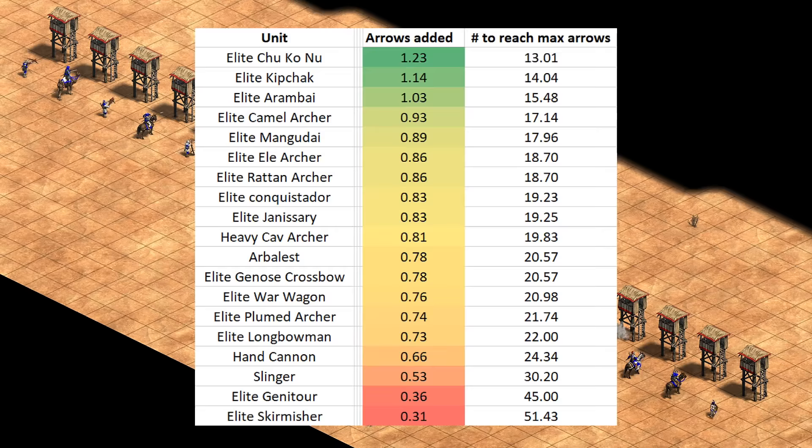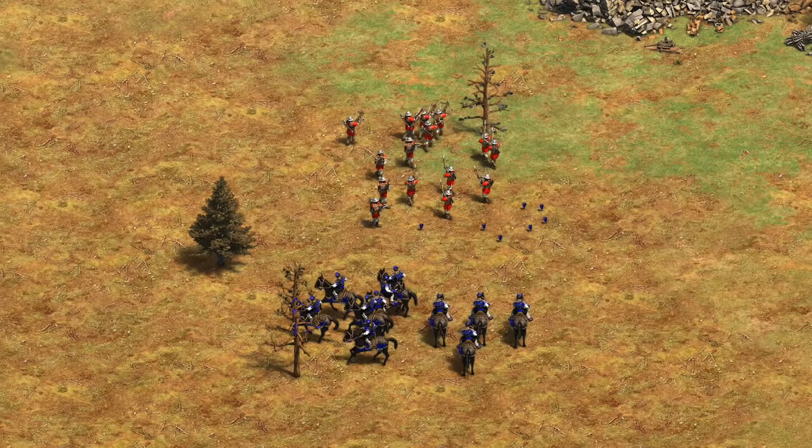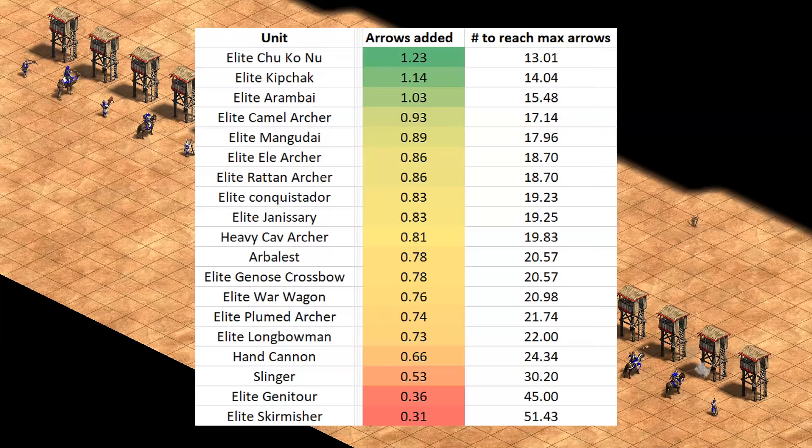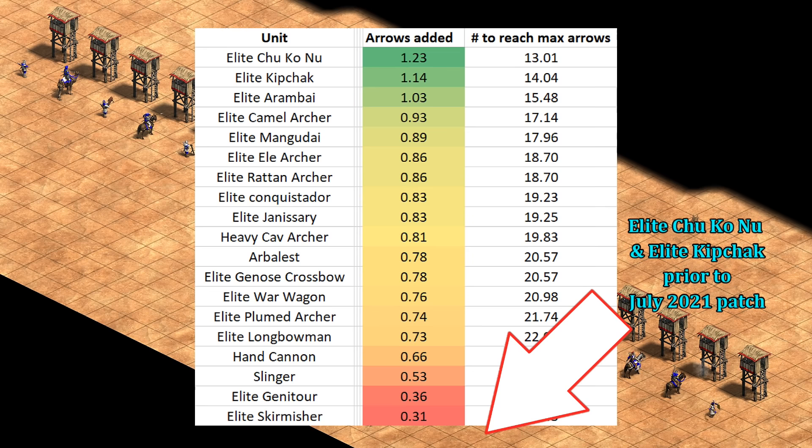I calculated roughly how many extra arrows you'd get from each unit type and ranked them by arrows added to a castle per garrisoned unit. The Elite Chu Ko Nu and Kipchak are at the top of the list, needing just 13 and 14 units respectively to reach the maximum cap. For most other ranged units, 18 or more are needed, and anything at the fully upgraded Arbalest tier and lower can't give you the maximum arrows before the castle is full. The multi-arrow units stand out, contributing about 50% more than the average archer. Elite Arambai aren't far behind — since their low accuracy isn't taken into account, they also give a decent number of additional projectiles. Prior to this change, the Chu Ko Nu and Kipchak would have been at the bottom of the list, even below where the elite skirmisher is now, and the elite skirmisher would have been effectively at zero.